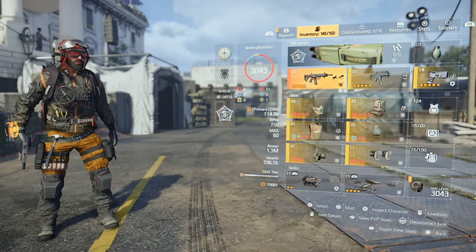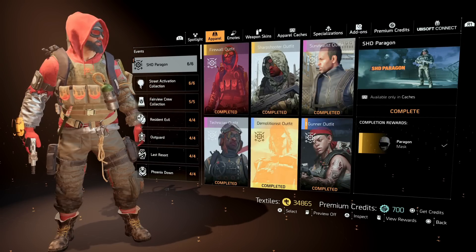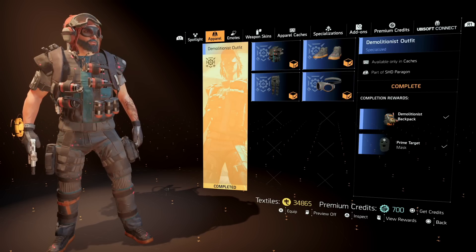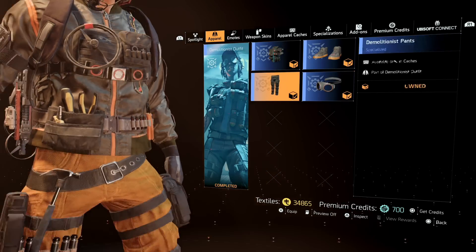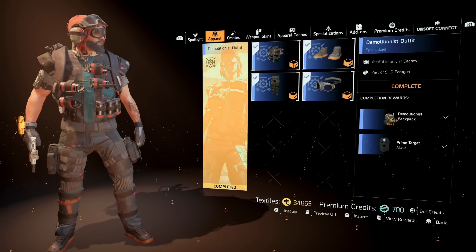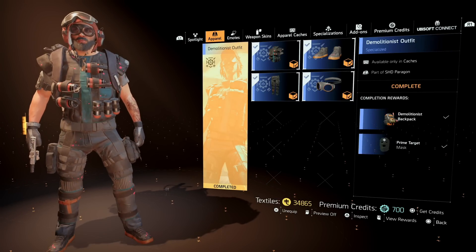Let me know what you guys think so far — out of the four we've shown, which one do you like? We still have two more, and that's what's cool about it — six different outfits this event, crazy right! We have the Demolitionist next. If you look at the Demolitionist, you get a Prime Target item, you get a backpack, and this comes with goggles. You have the pants, this chest is nice, these shoes are nice.